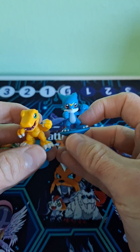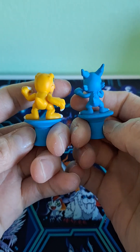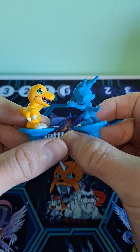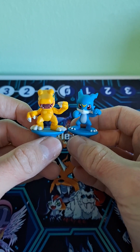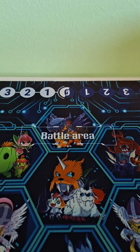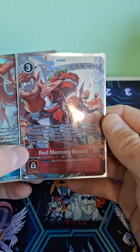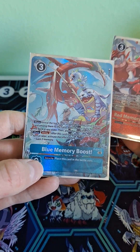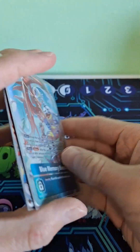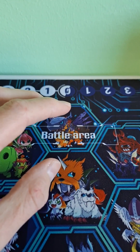I got two boxes and they came with little Digimon figures. Look how good and clean these things look. Apparently there are four different figures you can get with the boxes, so I'm gonna try and get the other two figures. They each came with a different promo card. So we've got the Red Memory Boost and the Blue Memory Boost. And I found these at Target — they were the only two they had, so I bought both of them.